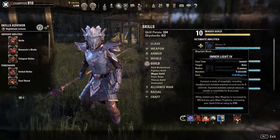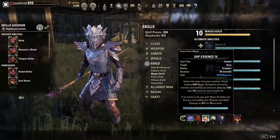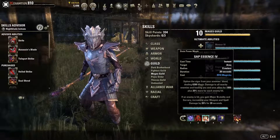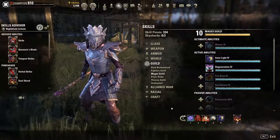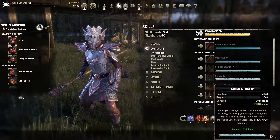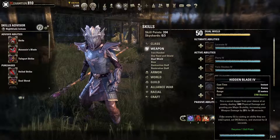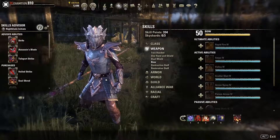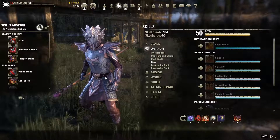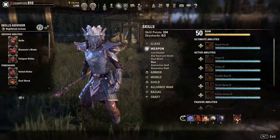Some classes can also grant this buff to themselves in other ways. Almost every class has a way to give themselves Major Brutality or Sorcery, but there are few exceptions. Templars cannot give themselves Major Brutality, so you'd have to look elsewhere - for example, in Two-Handed or Dual Wield you can get it. If you are a Templar with two bows, that's a bad idea, and this is why you really have to do some research and plan your character carefully.